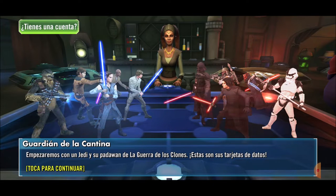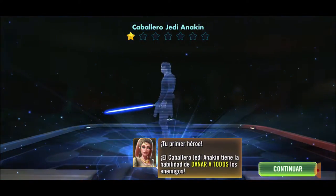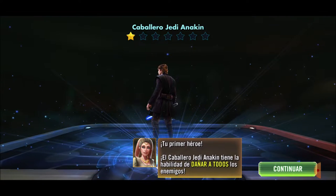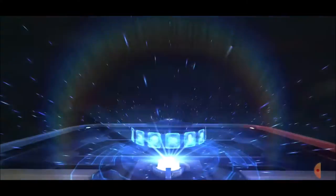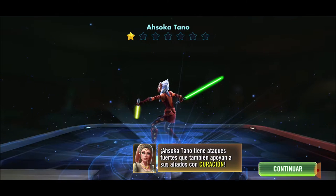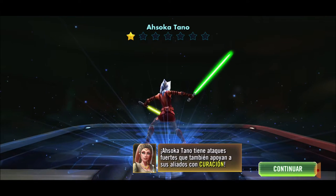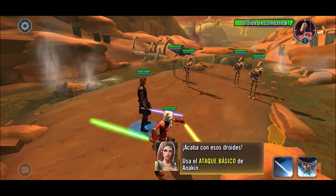Rule number 6: give your best in events. Events will bring us very rewarding and varied prizes. The downside is that events have very varied requirements, which can cause us to deviate from our goal. For example, imagine that in two days there is an event requiring Imperial soldiers, but we are trying to build a Rebel team to unlock Luke. The best approach is to keep improving the Rebels and simply do the best we can in the Imperial event.